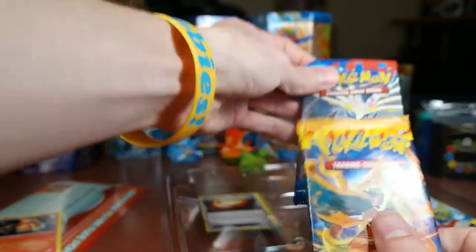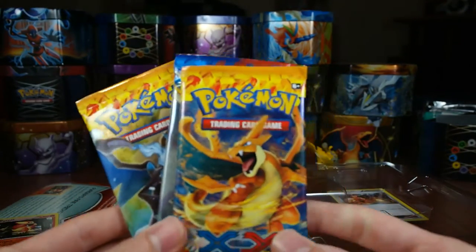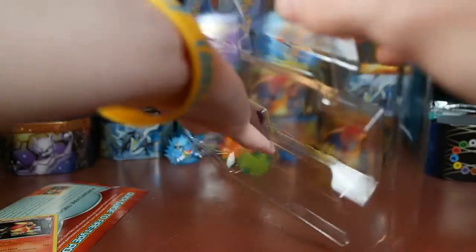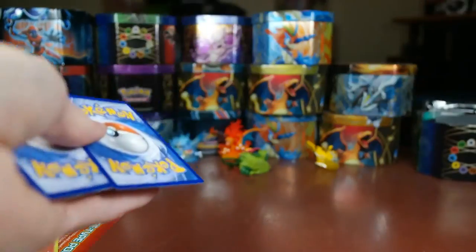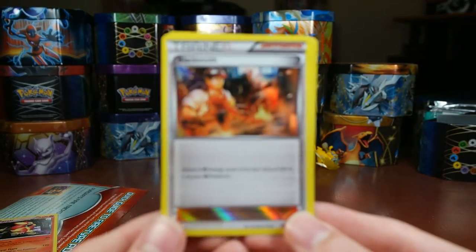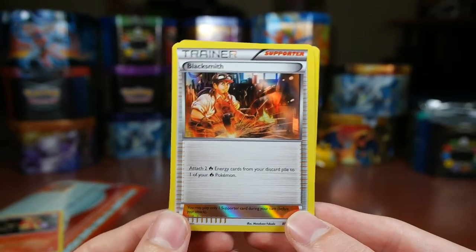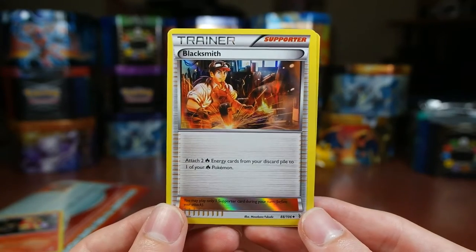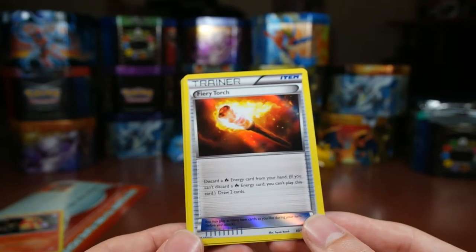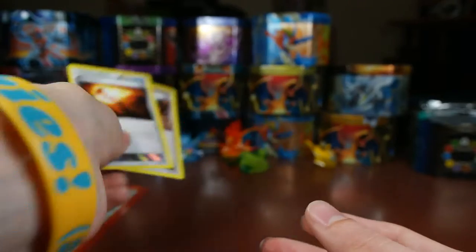We have our three packs — one, two, and three — and the code. We have our other two promo cards that we get. Here is the Blacksmith. Attach two Fire Energy cards from your discard pile to one of your Fire Pokemon. And then discard a Fire Energy card from your hand and draw two cards. That's really cool. Set those with the Pyroar.